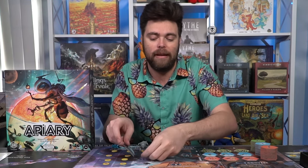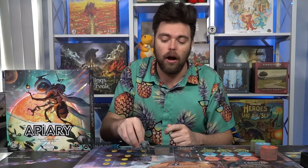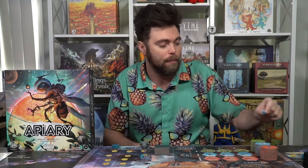From there you'll explore the location — to explore you get to choose one basic resource. There are three basic resources in the game: water, pollen, and fiber. You place one down on the planet of your choice, then take one of that planet's resources — or more if there are more — and place it somewhere on your game mat. Your game mat has a bunch of little circle areas where you can place resources down.